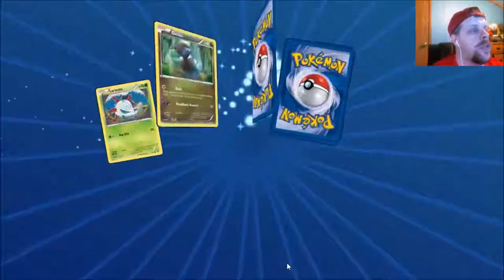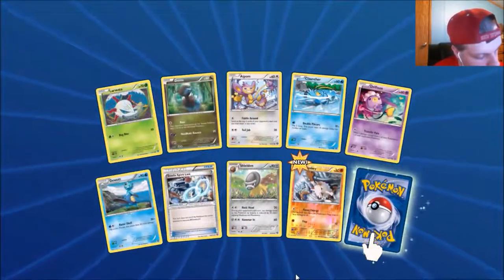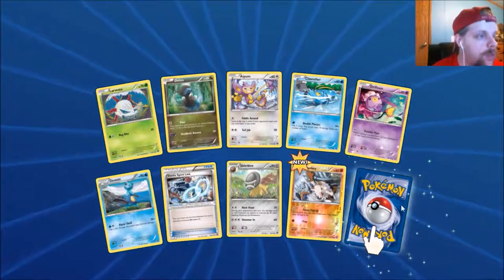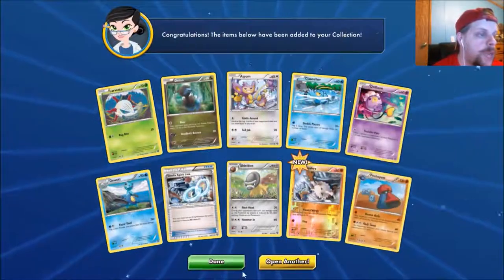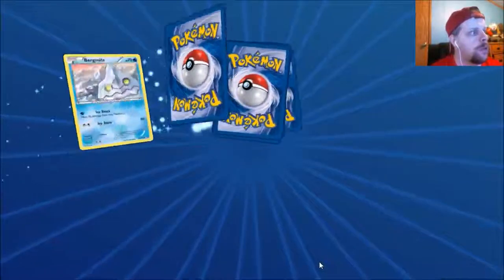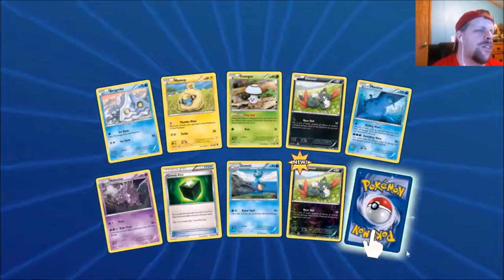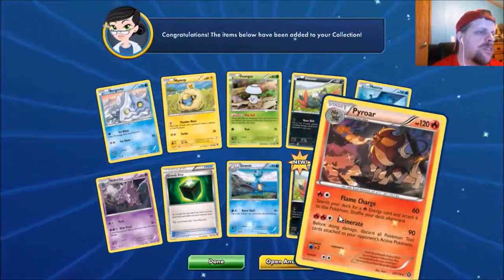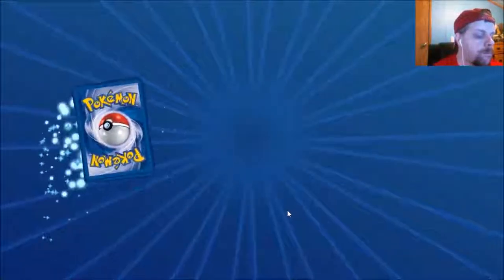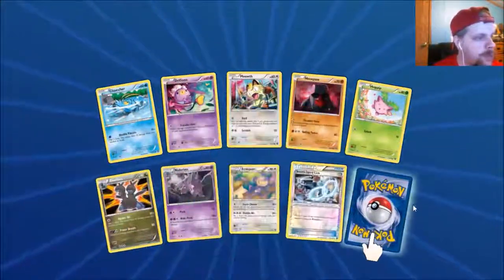In my opinion EXs are way better. The GXs do look cool and the rainbow rare hyper rare stuff is nice — I don't have a hyper rare yet, I've probably got five GXs in total. It's only three elite trainer boxes of Sun and Moon stuff.